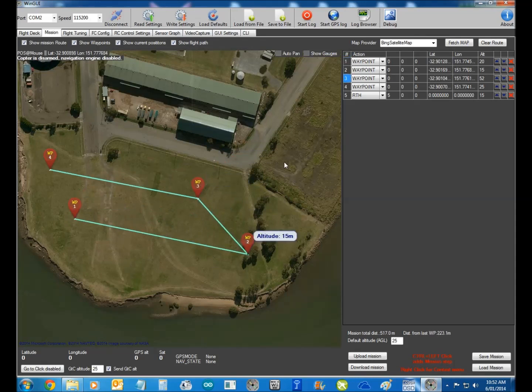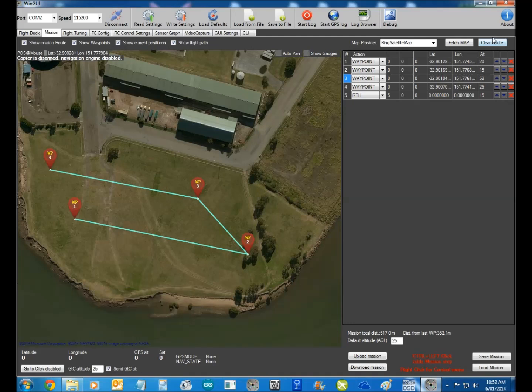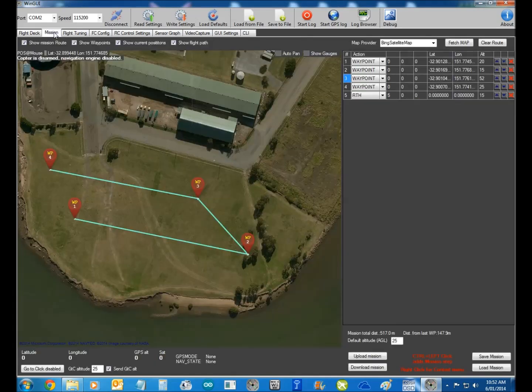You can of course move them around wherever you want. Don't forget, you've got to save it and upload that to your board. You can put gauges in here to show you what's going on if you're flying via Bluetooth — you can have a look at the gauges there as well. If you're using a Bluetooth APC 220 unit, you might want to drop that down to 1Hz so that it can actually keep up with what's going on in your computer. So that's your mission.